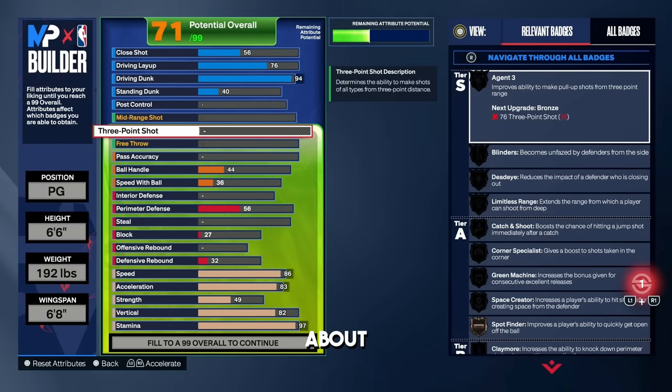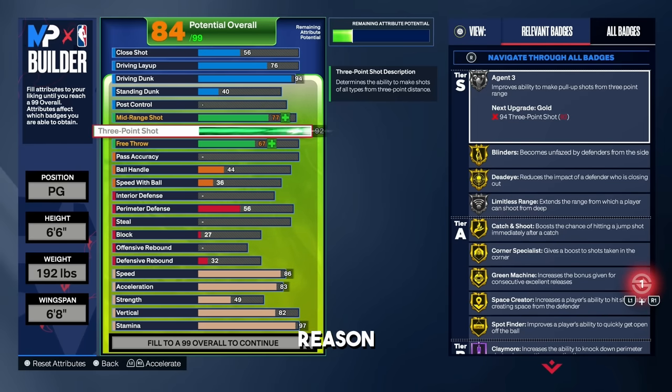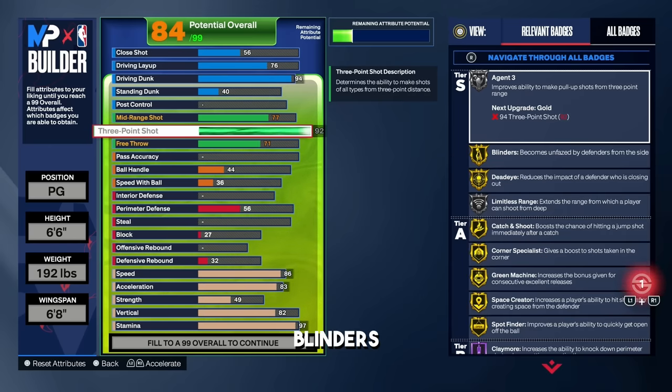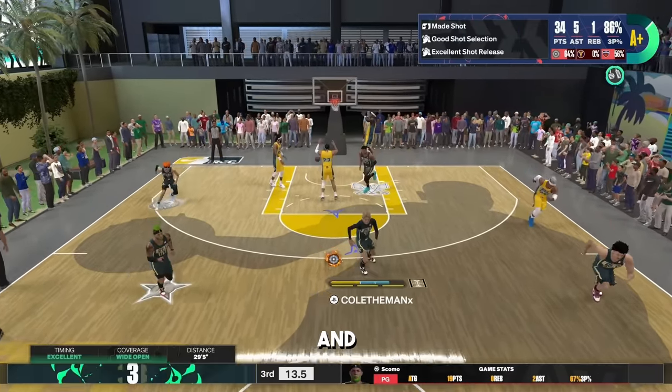For shooting, the three-point rating on this 6'6 build we're going to put all the way up to a 92. The reason is for gold dead eye and silver limitless range. Naturally bringing the three-point shot to 92, we're also going to have a 77 mid-range shot which is very effective. For the free throw we put that up to 71 for clutch situations. The badges we get include: silver agent three, gold blinders, gold dead eye, silver limitless range, gold catch and shoot, corner specialist, gold green machine, gold space creator, and spot finder — which is very OP.